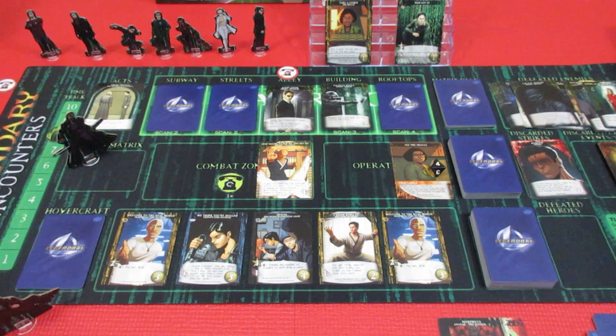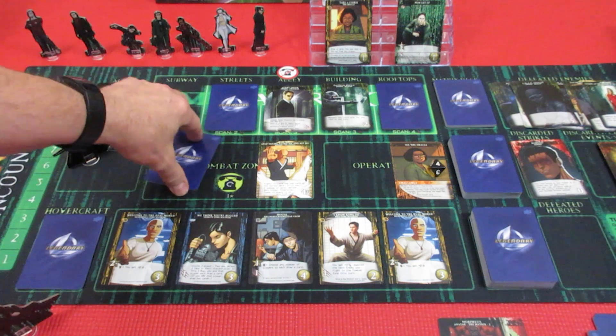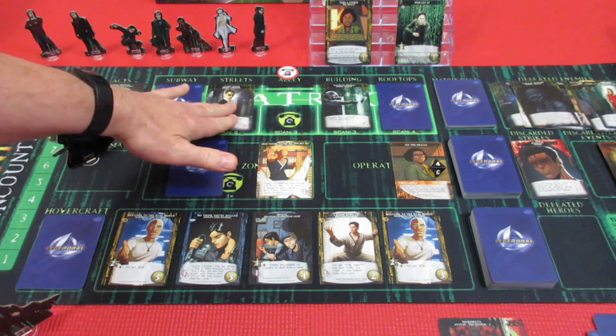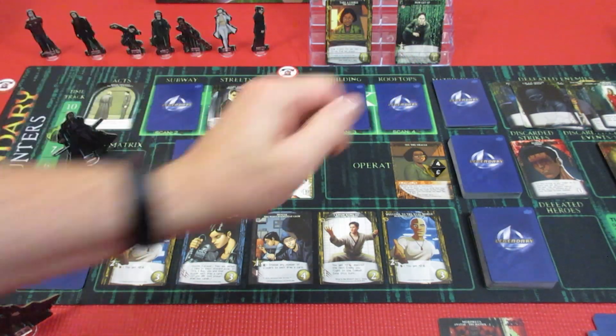Welcome back to Legendary Encounters: The Matrix. Alright, Neo is up first — he is in the real world. Yes, we have to add a card to The Matrix; that one's coming down. And I am bothered by the closeness of Agent Smith.